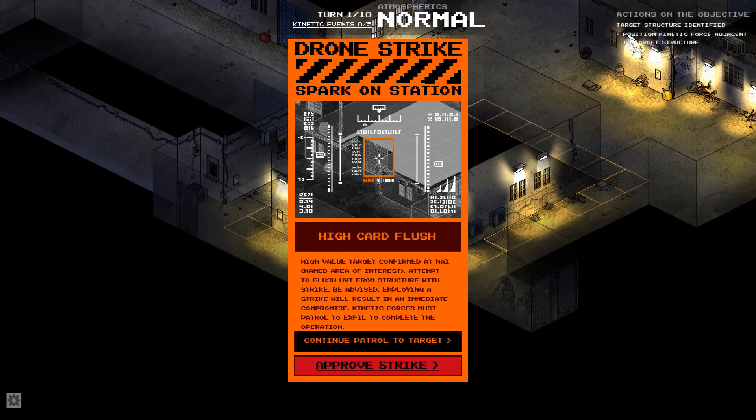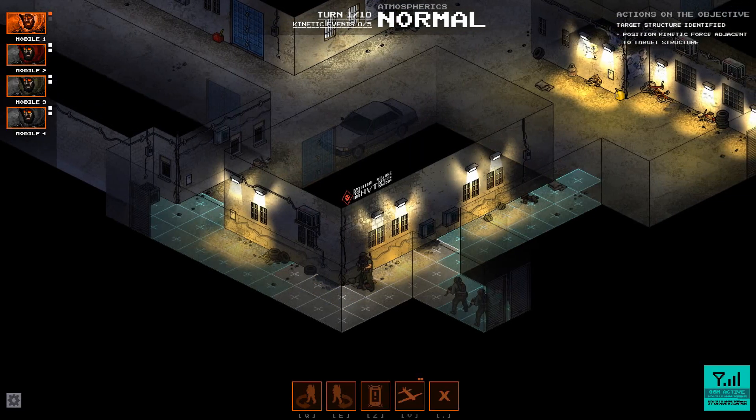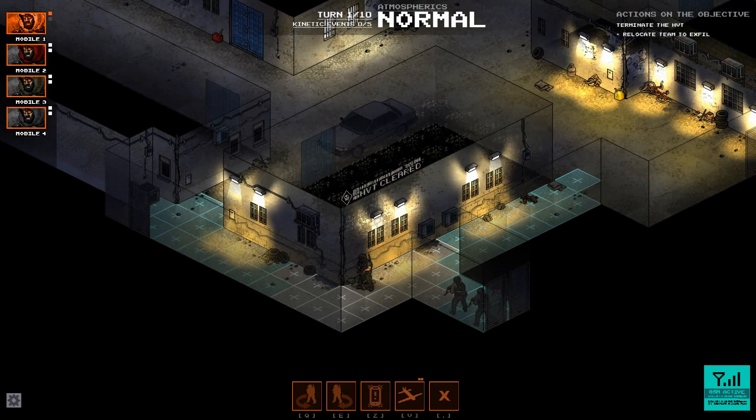We found our high-value target. Typically you don't find him this early on, but we are going to approve the drone strike on this building and hopefully wipe him out right now.